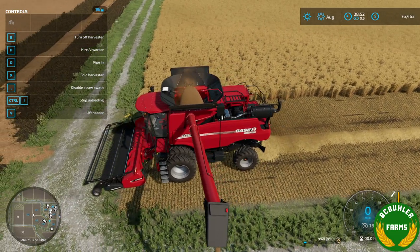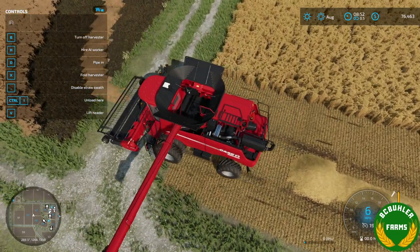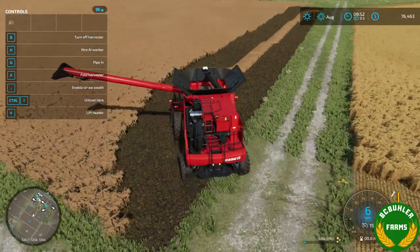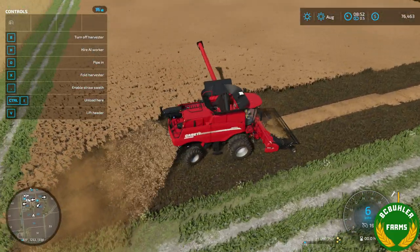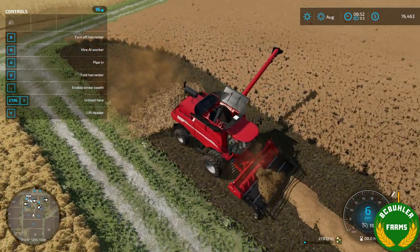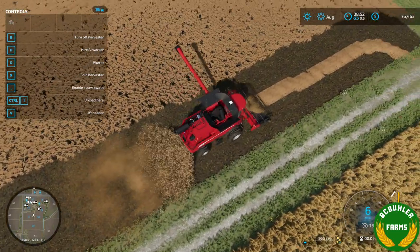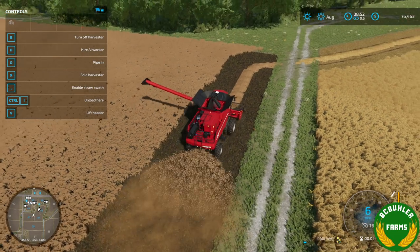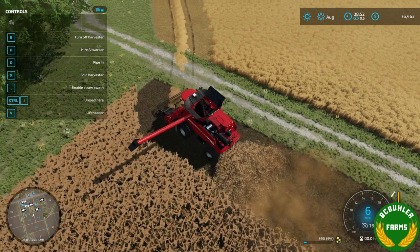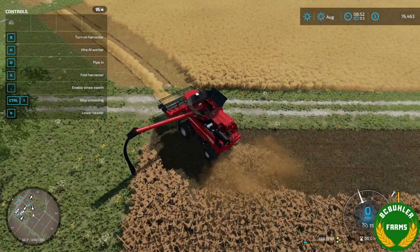We have barley here. Over here to the canola — there's no straw, it'll only spread the canola. Unfortunately, the game doesn't appear to recognize the straw spreading, so the visual you would normally get in the game isn't working for some reason when you pick up swaths and spread it. That's unfortunate, but we haven't found a solution to that yet, if there is one that can be found.